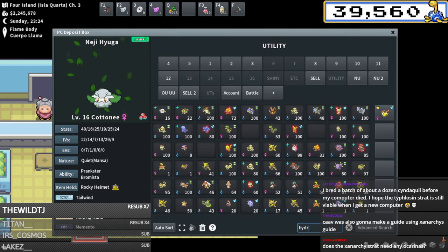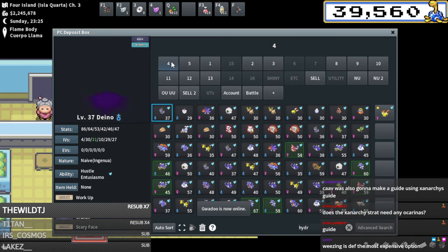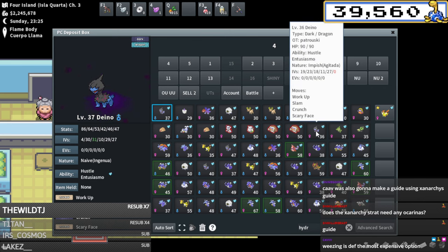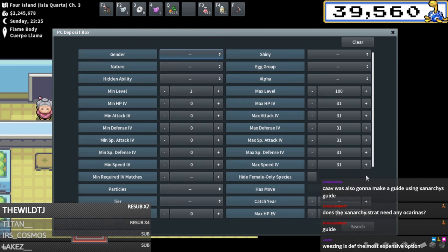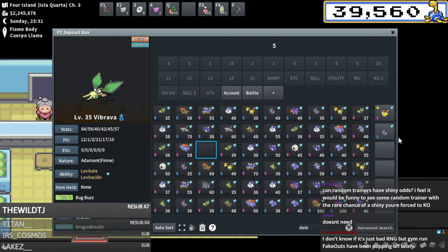Out of the pokemon I need to create, I might have a Hydreigon or a Deino or a Zweilous or something since I opened some cherish balls. I might have something in here, but even then it needs very specific IVs so I'm just checking to see if there's something I can start a breed off with. This wouldn't really cost me too much money anyway.